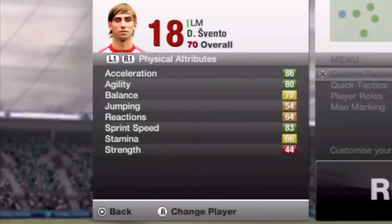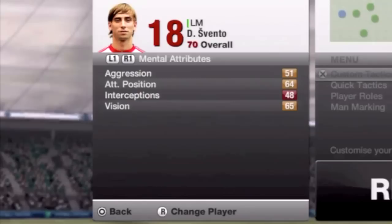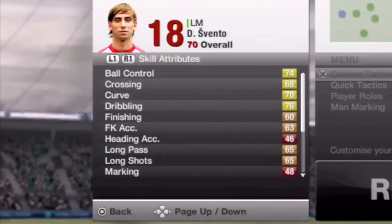He is a silver, plays in the Austrian Bundesliga for Red Bull Salzburg, and I think he's 70 rated — yeah, he is on the screen. And he is fantastic; he is the definition of Hidden Gem. A wonderful player, he's got I think it's 86 or 84 for pace overall. Just a fantastic left winger.